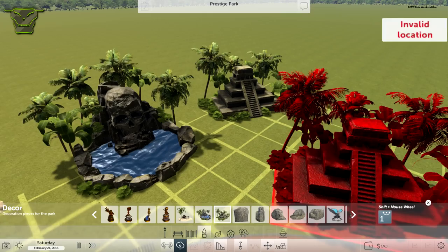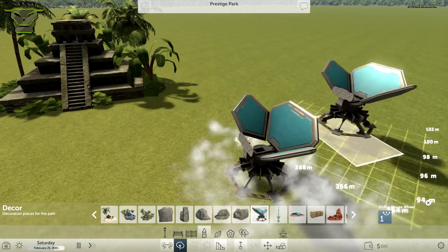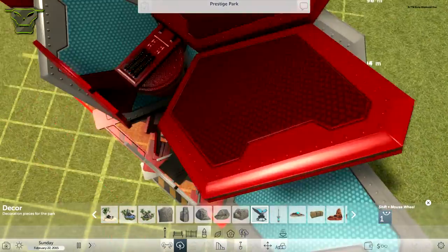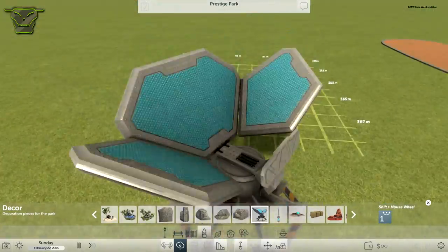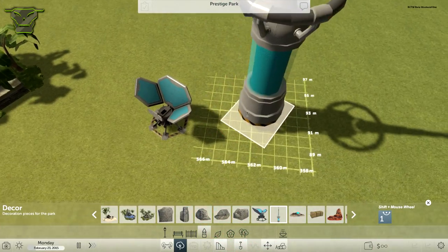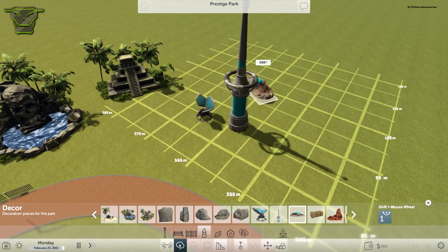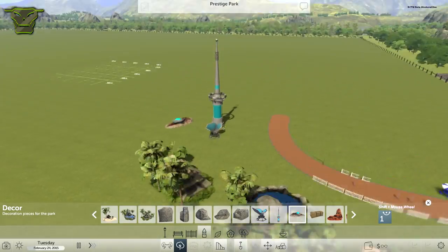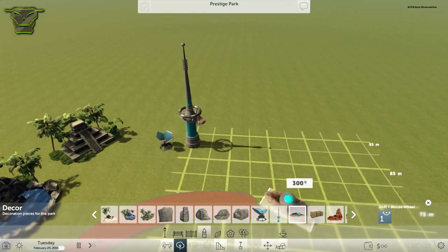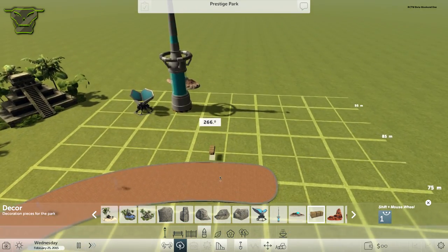Moving on, we have the sci-fi set with the ETI 3000 radar dish, which looks pretty nice. The detail in these things is really magnificent — I really like the way they've done this. Quality over quantity, though they still need more scenery pieces for a full game. We also got a crashed UFO and a spire, which look pretty nice — this really reminds me of Space Mountain Mission in Disney.